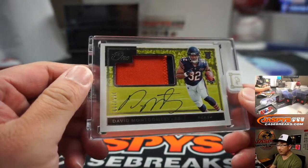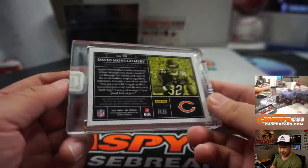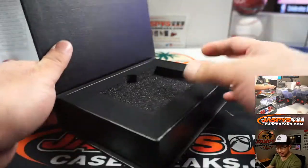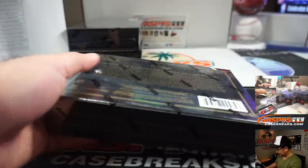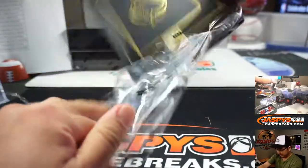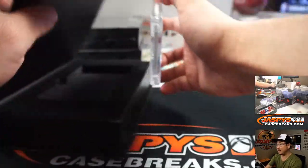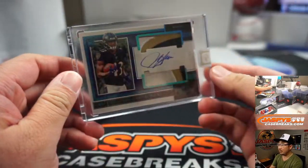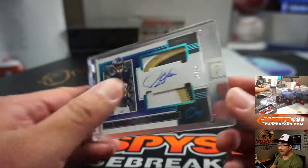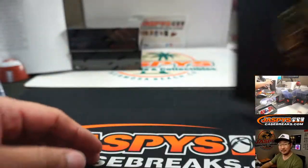Next one is David Montgomery for the Bears, 165 out of 199. That'll be for Joe H — Joe Hren. There are two Joe H's: Joe Hauer with the Ravens and another Joe H with the Bears. Next box: justice being served to the other Joe H, Joe Hauer, 15 out of 99 — the OG Joe H getting a Justice Hill.